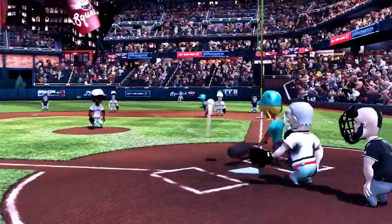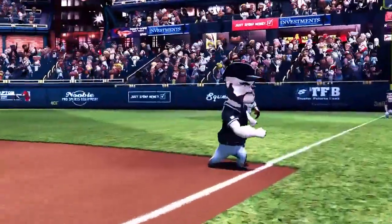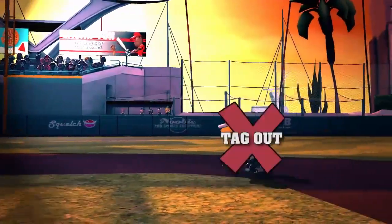The third way to get a batter out is if a defender, while holding the ball, touches first base before the batter gets there. The fourth and final way is if any defensive member holding the ball tags that batter while he's not touching a base — he's out.